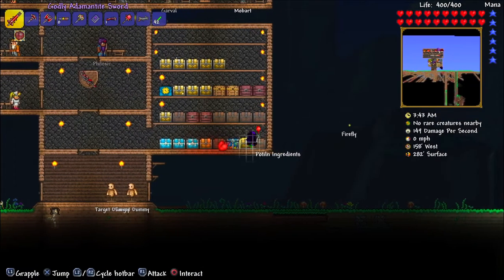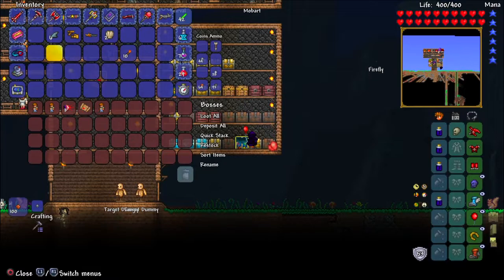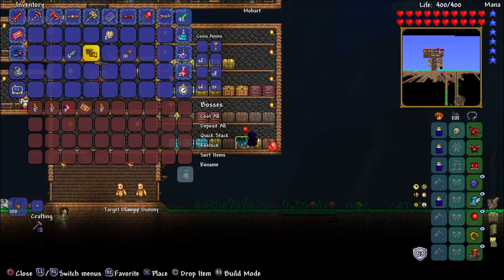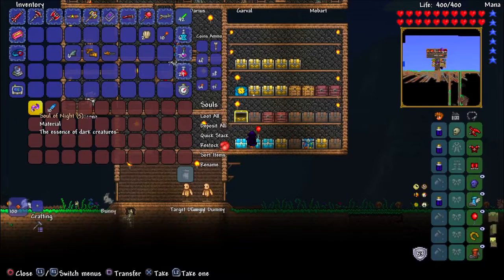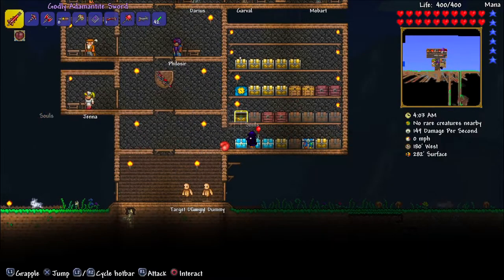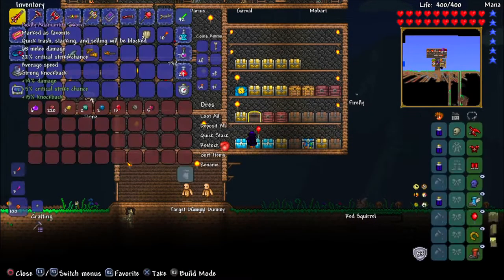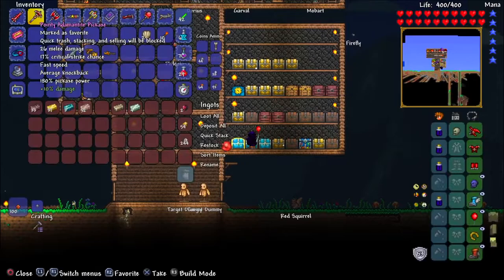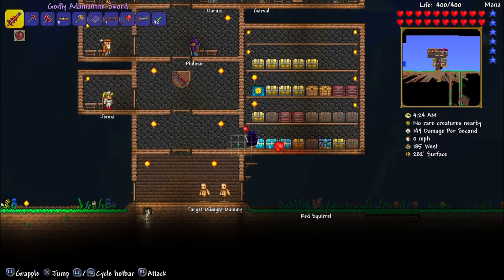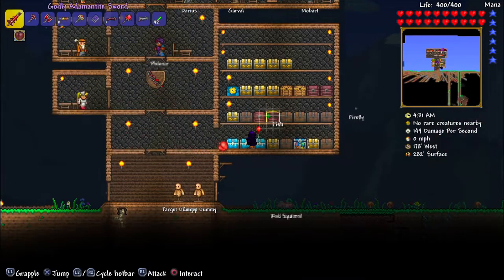We're pretty close. We have shark fins and illegal gun parts stored away. We only have five soul of night — we barely have any. I haven't explored very much. There's so much you can do in this game. We're actually going to need to go search around for the soul of light area — wherever I can get some soul of light.